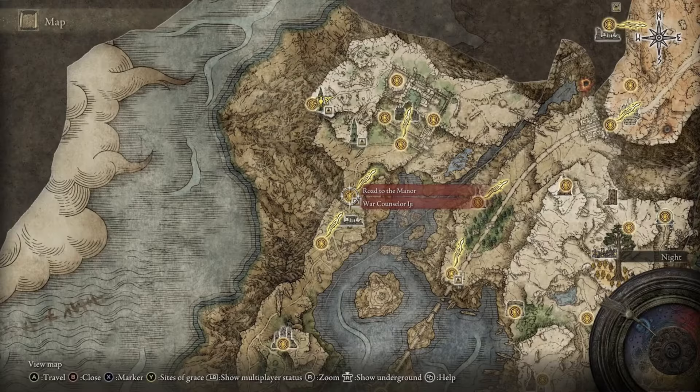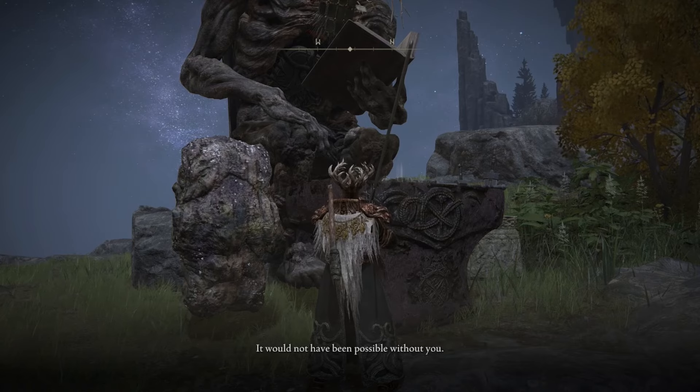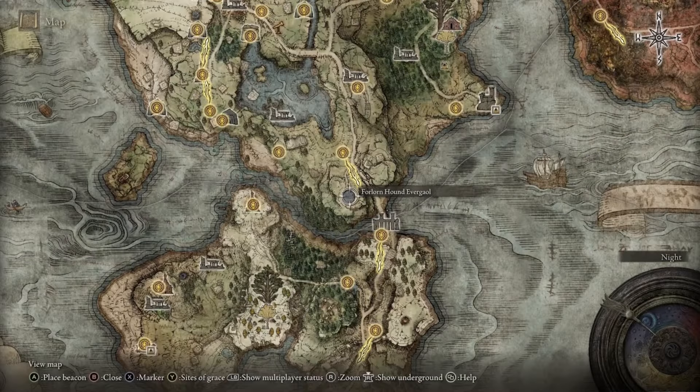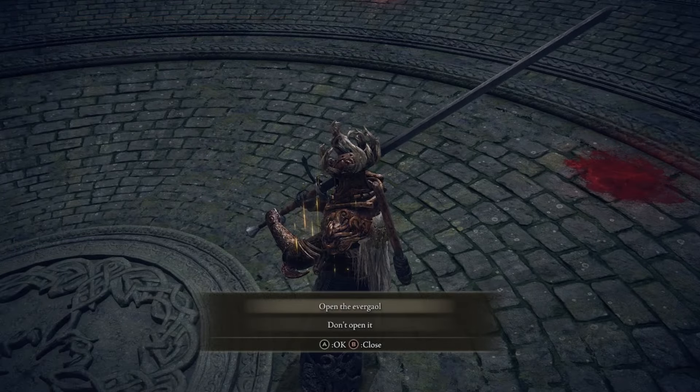Head south of the manor to the Road to the Manor Site of Grace and talk to War Counselor Iji. Once you've exhausted all of his dialogue, go find Blaidd in the Forlorn Hound Evergaol. Free him from the Evergaol and exhaust all of his dialogue — he's not going to be sure what's happened to him, but he is going to go searching for Mistress Ranni.